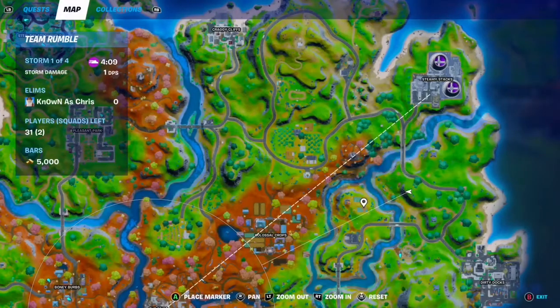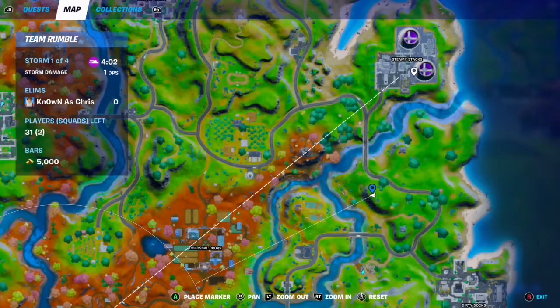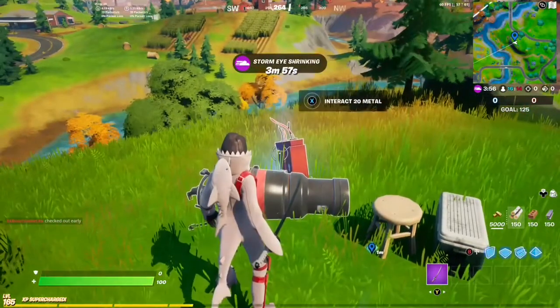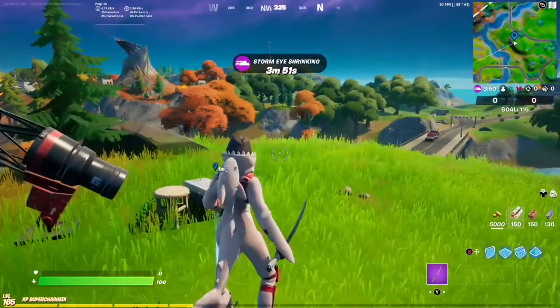Here we are on the map. This is where we are on this little hill, right across Steel Farm and between Steamy Stacks — so between Steel Farm and Steamy Stacks. Let's interact. And there is one of five.